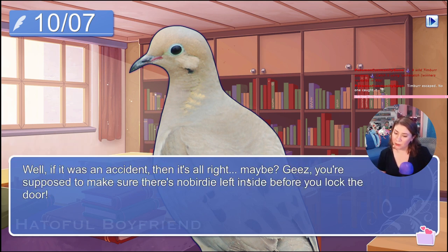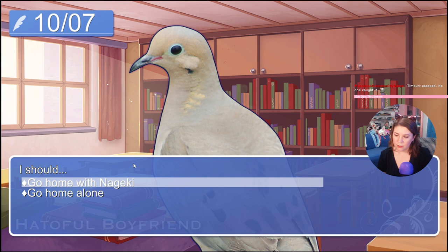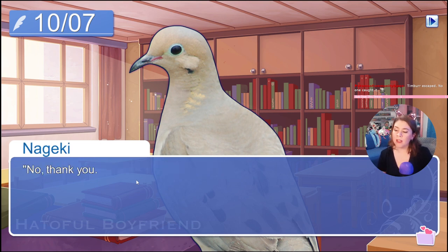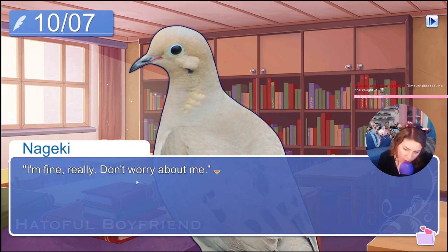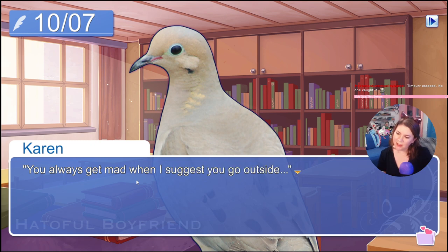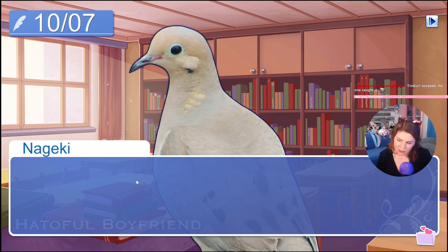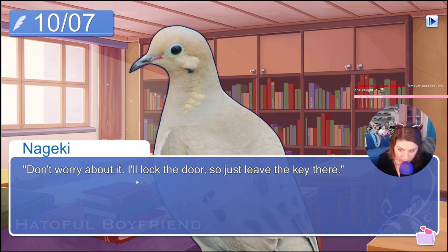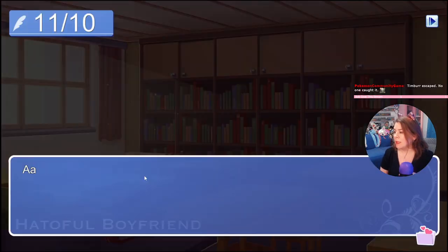Maybe — jeez, you're supposed to make sure there's nobody left inside before you lock the door! I should go home with Nageki — or go home alone? I definitely should go home with Nageki. 'Hey Nageki, let's go home together.' 'No thank you.' He didn't even pause to think about it. 'Where do you live? I'll walk you.' 'I'm fine — really, don't worry about me.' 'You always get mad when I suggest you go outside.' 'Don't jump to — if I could, I'd—' 'What?' 'Don't worry about it. I'll lock the door — just leave the key there.' He's already reading again. I think I'm annoying him. Can he not fly? Is that the problem — he can't fly anymore? Maybe.